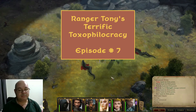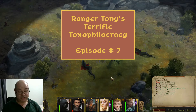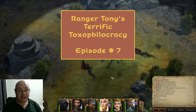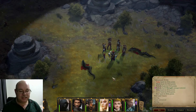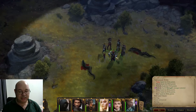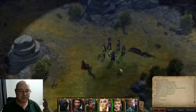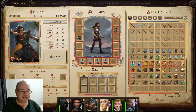G'day gamers, Ranger Tony here with episode 7 of Ranger Tony's Terrific Toxophilocracy. This is my Archer playthrough of Pathfinder Kingmaker. When last we left off, we're doing the old Sycamore, and we had just rested but got attacked at the end of the rest, so some of our guys are not quite healed up as much as we would like.